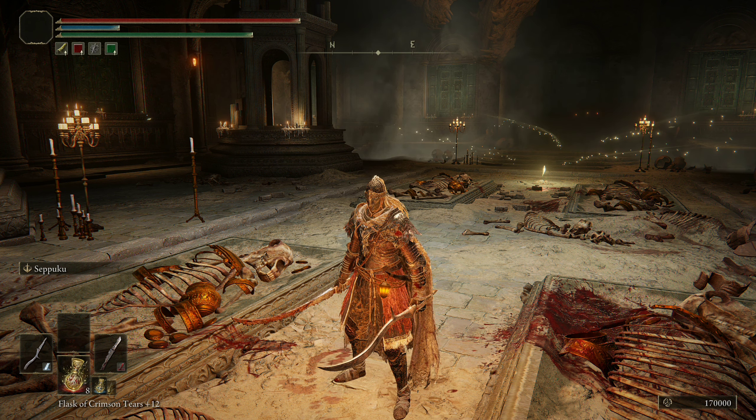If you do end up fighting two at a time, I recommend using sleep to get one of them out of the way. Outside of that, the same rules apply: run at them when they throw the fire, hit them, back off, and repeat that cycle until they're both dead. That's the simplest way. If you get caught up with both attacking at once, there's no shame in just running away. Also, as with most bosses in the game, if you use projectiles — magic or arrows — they will get much more aggressive and do everything they can to close the gap and throw more fireballs.